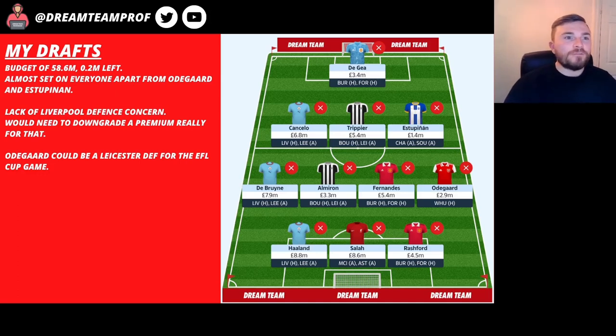Up front I really like this front three — Haaland, Salah and Rashford. Haaland at 8.8 million has got Liverpool first game but he can score against anyone. City always seem to take the League Cup really seriously and I think this is going to be a great game to start the season off with. Salah is obviously on penalties — Man City away and then Aston Villa away. And then Rashford at 4.5 million — I'm really liking him at the minute and think he's going to be really good value. Without Ronaldo there's a chance he could play through the middle but I think he's better off the left. Burnley at home and Forest at home — I expect him to come back firing. Pretty happy with that team overall.